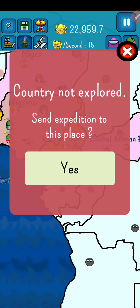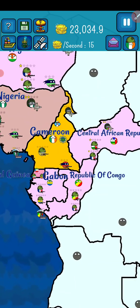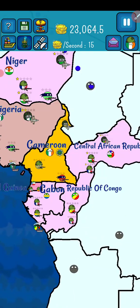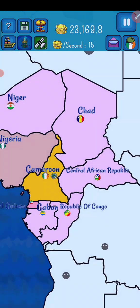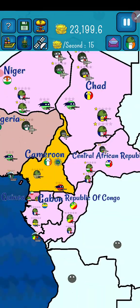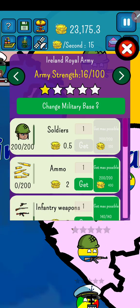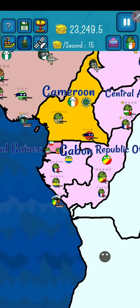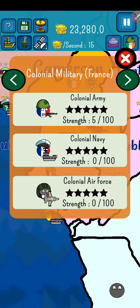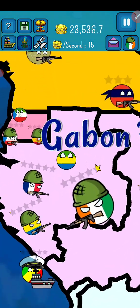After this I'm going to colonize Gabon and the Republic of Congo, then Central African Republic and Chad — we will become Giga Chad after invading Chad! We are going to attack Gabon now — Gabon is very weak.